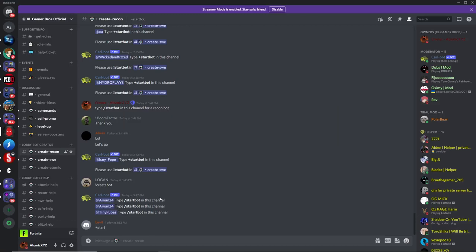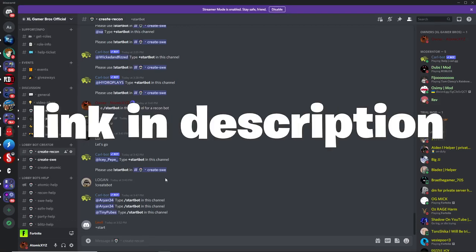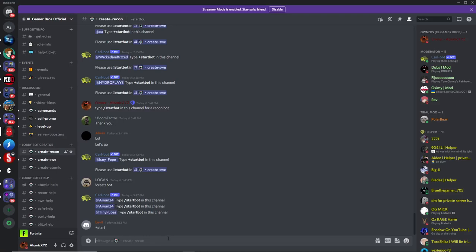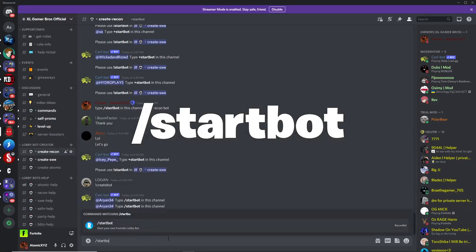The lobby bot we'll be using is Recon Bot. To get this lobby bot, just join our Discord server — the link is in the description. Then head down to the 'create-recon' channel. Once you're there, head down and type in slash start bot just like this.